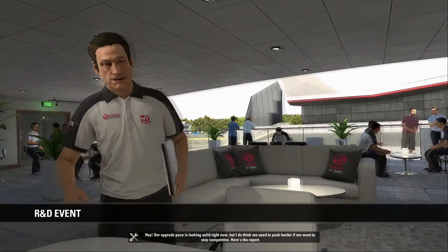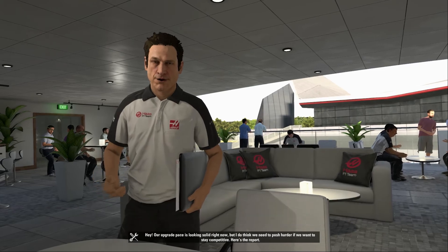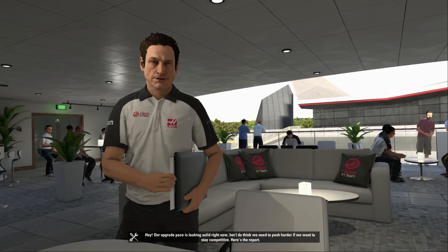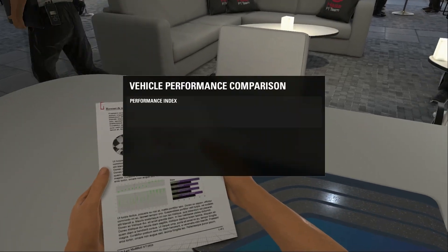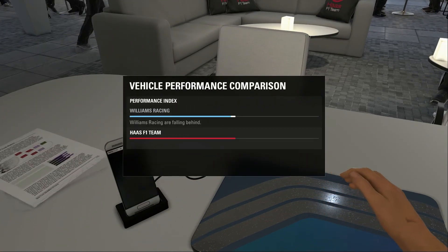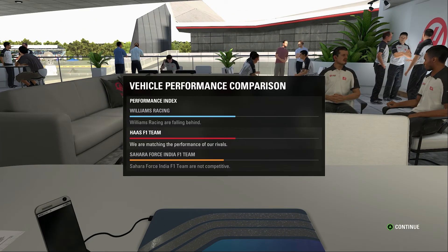I made a recording error there, which is why that cut in weird. We're doing an R&D event looking at our competitors. We are not bringing any upgrades here to Silverstone, and it looks like Williams did. So they are now faster than us once again. Force India also has a pretty big gap, so we are no longer the fourth fastest team — we're back down to fifth fastest as of Silverstone.